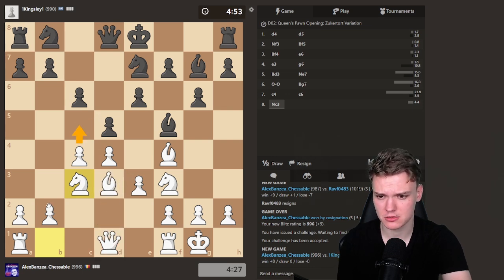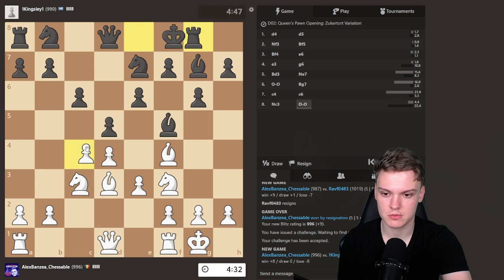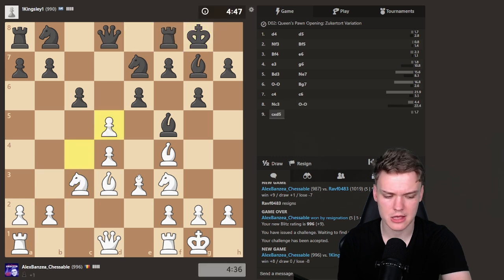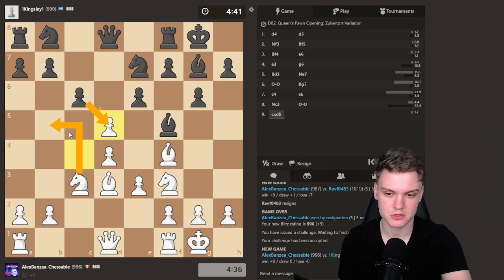Just trying to develop in normal fashion, and I'll just expand on the queenside. Could also think about taking and then delivering the minority attack with rook b1, b4, b5. I think both plans are doable, but I'm going to go for the minority attack one, and then take on d5 — if they take with a pawn, that allows knight b5, which is kind of annoying.